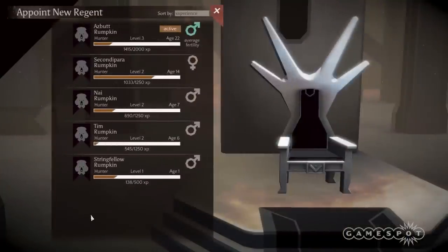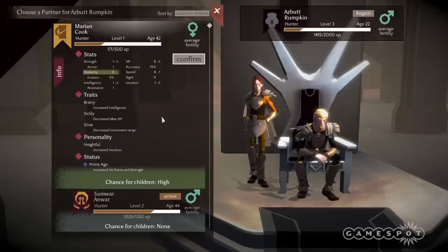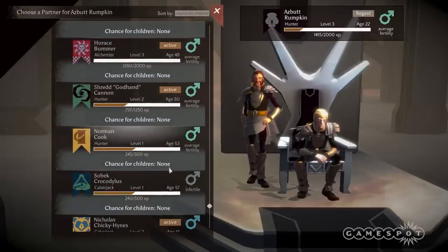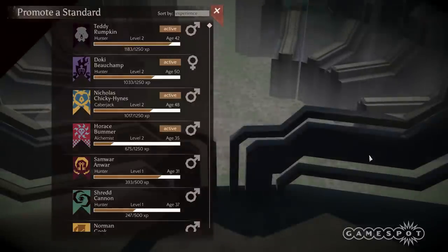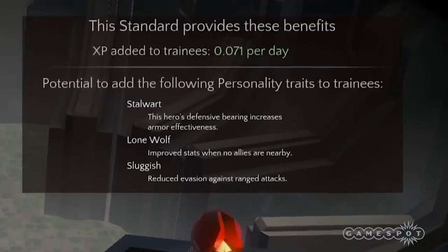Hero experience is one of the most important aspects of Massive Chalice. Regents and partners train their kids, which are known as trainees in the game — basically any hero under 15 years of age. The parents pass down some of their experience every day, so you want to marry off some of the highest experienced heroes to ensure your next generation comes out strong. You can build a crucible to help with training. You can retire a high-experienced hero there — they're known as Standards — and they'll act as a third parent for all trainees in the nation, giving everyone a little bit of experience every day. This can really help your curve, so don't forget to do it.